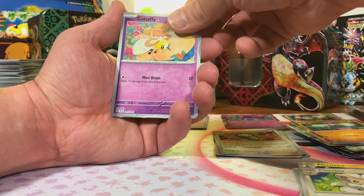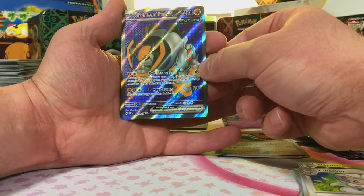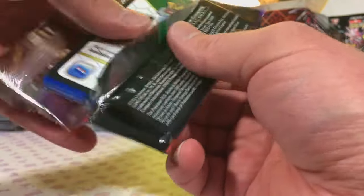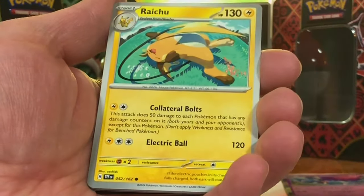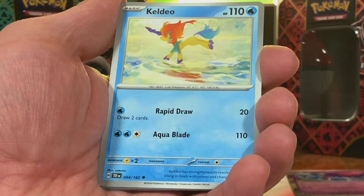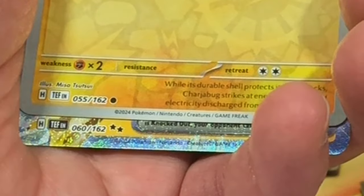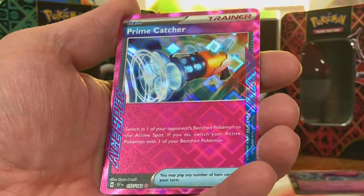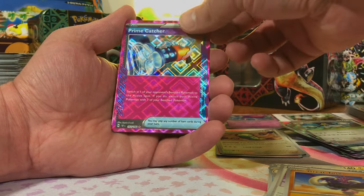We got a Noctowl, a Cutiefly, and a Full Art — Iron Boulder EX Full Art. First time seeing this Pokémon. Our third hit from the left side of the box, which is good. We got a little bit of everything: one EX, one EX Full Art, and one Illustration Rare. Mr. Mime — I like that Mr. Mime. And a nice Raichu. I am loving the artworks in this new set — comment down below what you think of the new artworks. And the reverse Raichu. Lycanroc and Melmetal. Golett, Charjabug, and another EX — Trio EX. First hit doubled up on. Our first A-Spec Trainer card: Prime Catcher. Look at that beauty — the holo pattern on it is so cool. I'll be happy with an A-Spec any day.